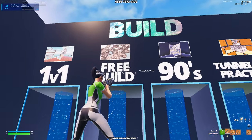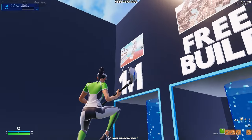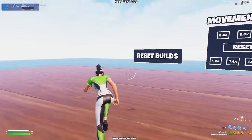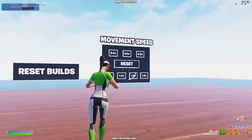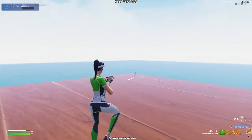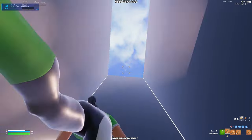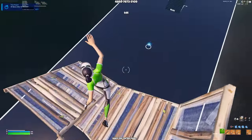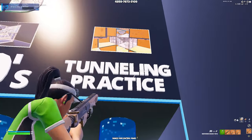The next section is build, which has 1v1, free build, and 90s tunneling practice. In 1v1 it's regular build fights — you can go with friends or in pubs. Free build lets you choose your building speed, slow or fast, and you can reset your speed and builds whenever you want. For 90s tunneling practice, you just 90 all the way up over and over, then jump off and reset the timer and builds when done.